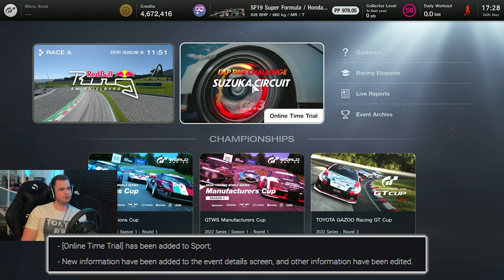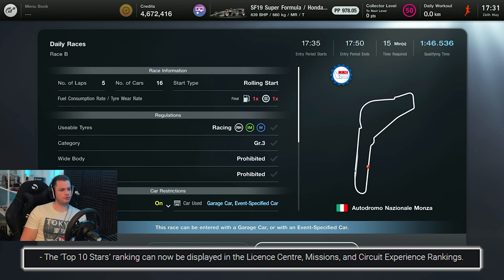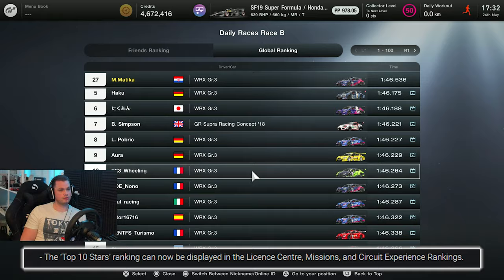Next, an online time trial has been added to Sport Mode, and you can now see the event detail screen along with other added information. If you go into the top 10 superstar ranking, you can now see it in the License Center, Mission, and Circuit Experience. You can go to global rankings and scroll down to find a very wide range of information — much more than the previous top 10 times.